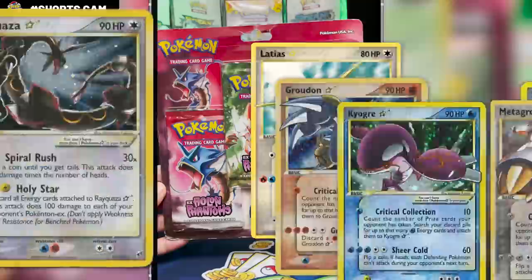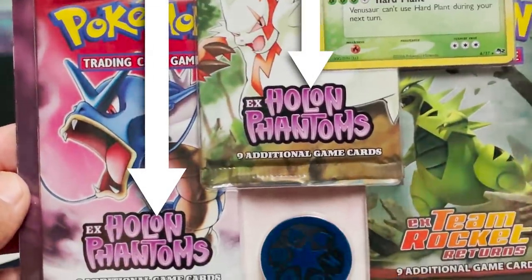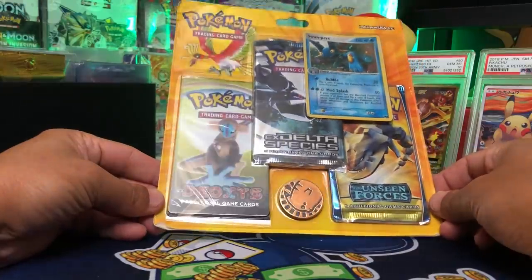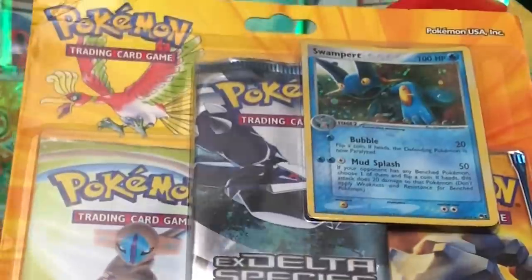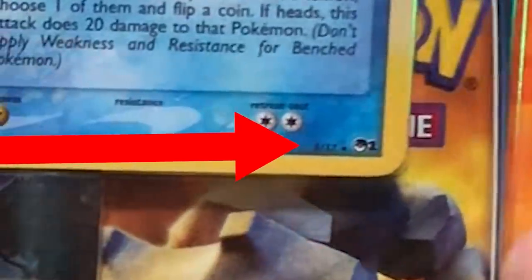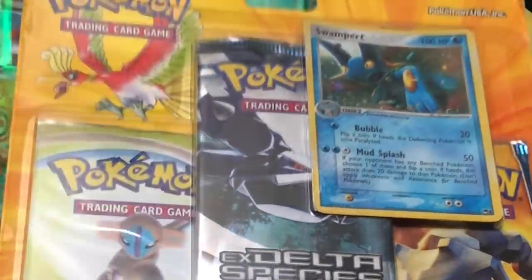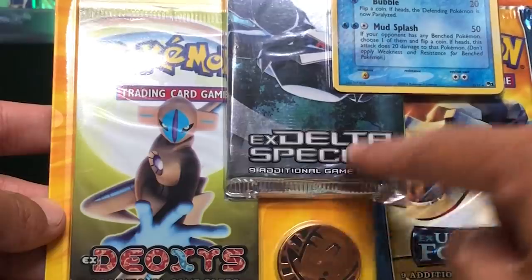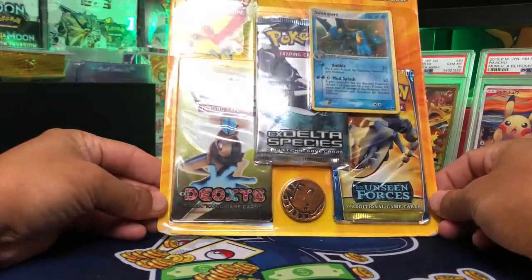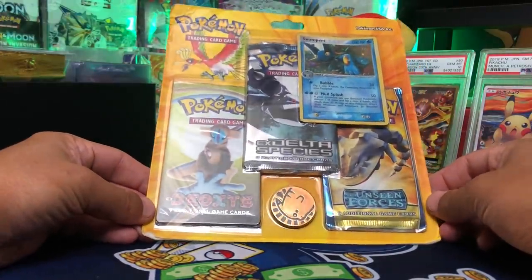We've tried our hand at a couple of Holland Phantoms packs before and we didn't get the Gold Star cards or any EX cards for that matter, but we're trying again today. In this Swampert promo pack, the Swampert is actually a Cosmos Holofoil version from its Pop 1 series card, rather than a Black Star promo. We're going to start with the EX-Delta Species pack inside here, and as we go along I'm going to share some of the chase cards we're looking for.